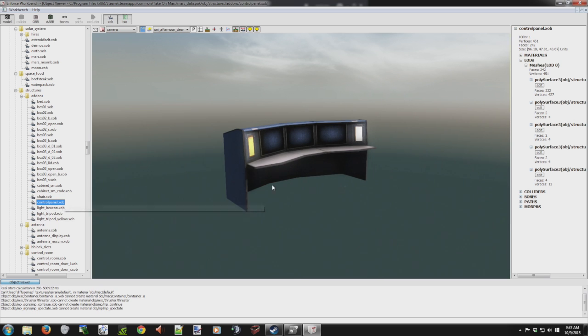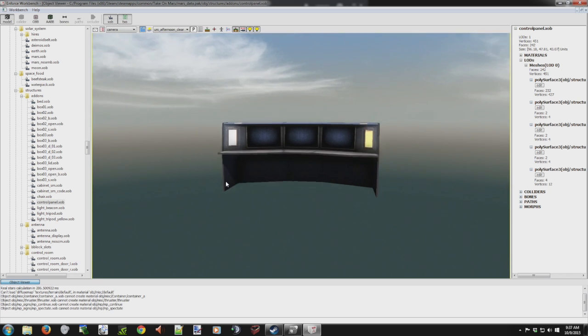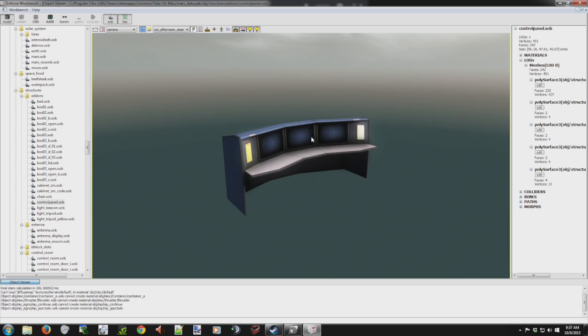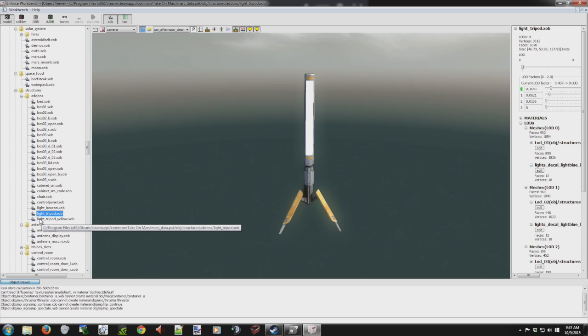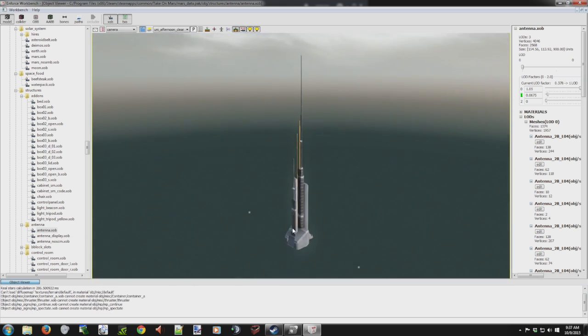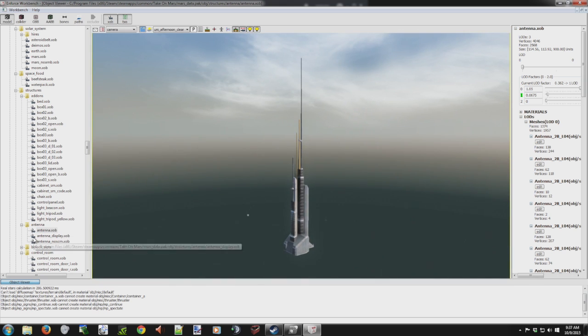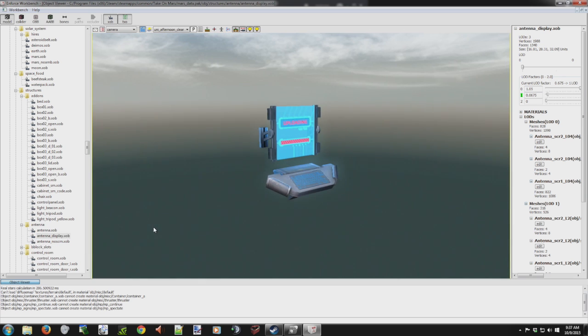Ooh, a console — wonder where that's at. Wow, that would be cool if these displays actually displayed stuff. You've got your light beacon and light tripod. Now we have these big antennas you can spawn in there, though they have no use obviously — none of them do at this point. There's that attachment thing you can slap on those antennas.